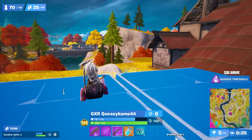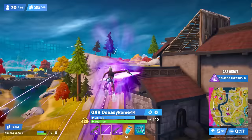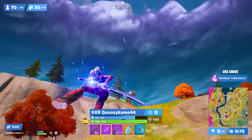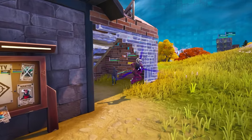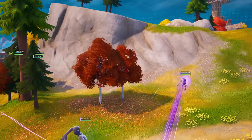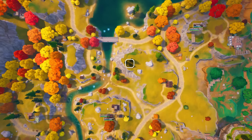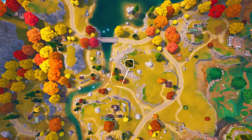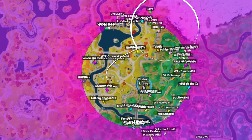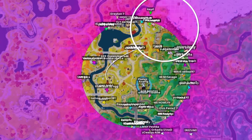Knowing this, Queezy spots a free hill closer to the centre of the fifth zone and makes a great play to kinetic blade towards it, not losing any HP in the process. This was a risk because they had a great base built behind them with additional materials. However, had they waited, another player could have claimed that hill and blocked their rotation if a max distance zone pulled. And that sixth zone pulls exactly max distance from their previous base, so the risk paid off.